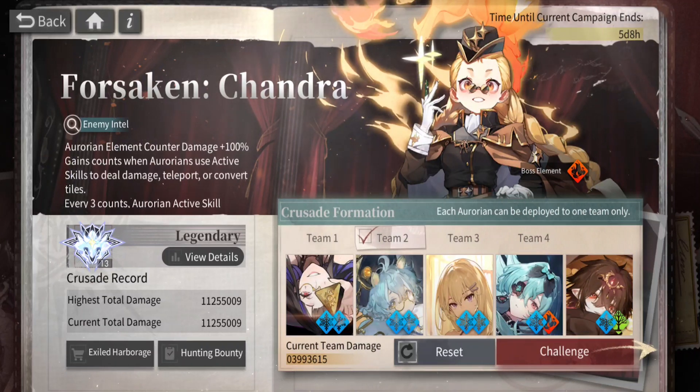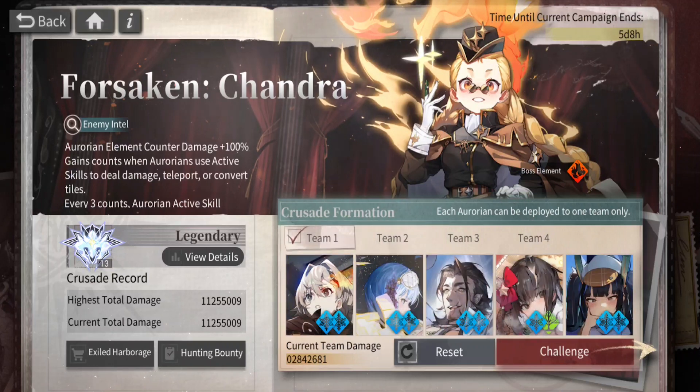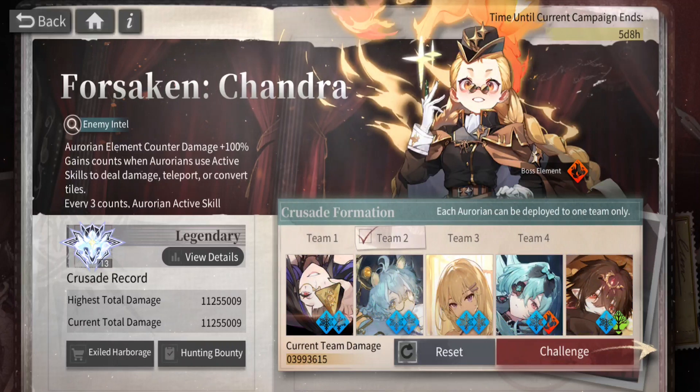The second team is a basic straightforward Ductile team. If you have these characters, go ahead and use them because you're going to get some pretty good damage. If you don't, you can mix and match — because the concept is the same over and over: sniper up front, sniper in back if you have it, and converters in the middle.